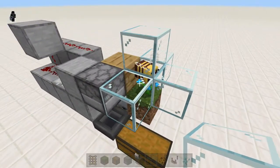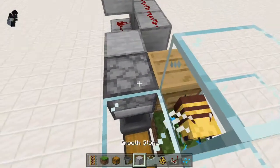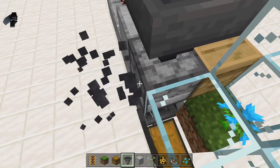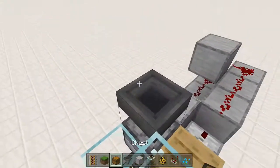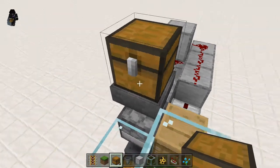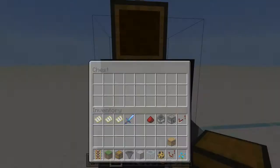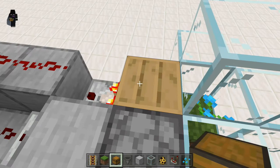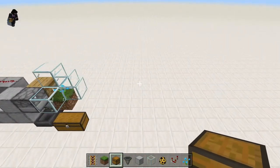It's really simple. If you wanted to turn it into a honey bottle farm, in this dispenser there are also a couple of pairs of shears. If you wanted to turn it into a honey bottle farm, all you need to do is add a hopper with a chest, fill this chest up with honey bottles and this dispenser would use it on the beehive. But anyway let's show you how to make this really quickly.